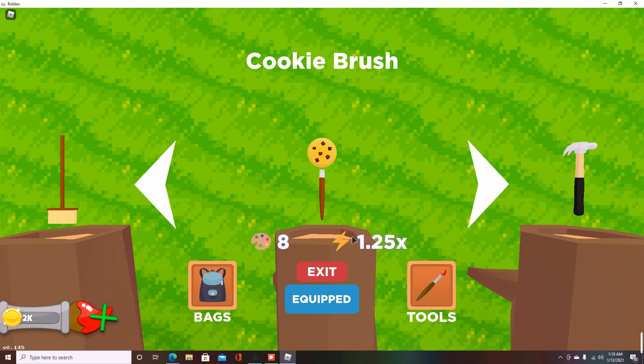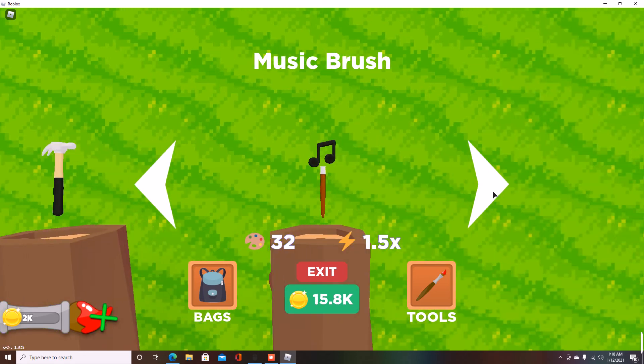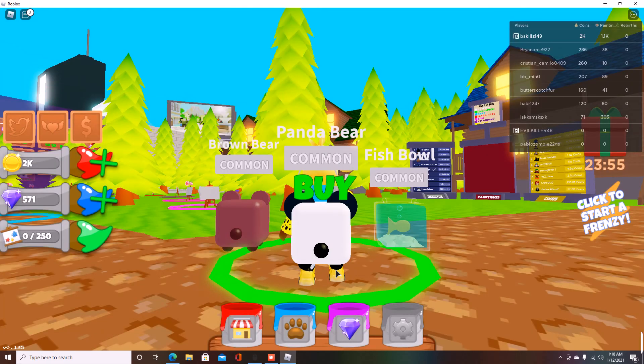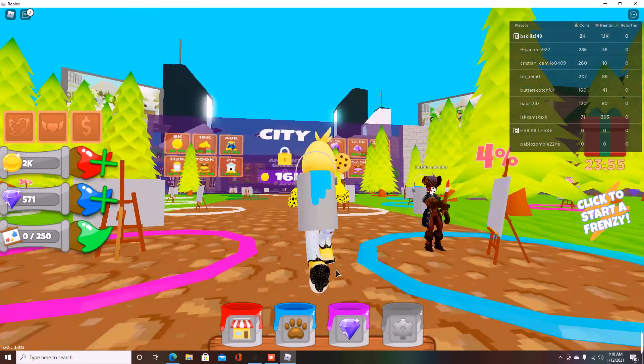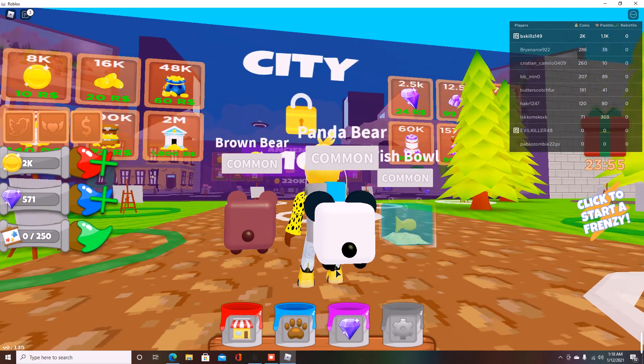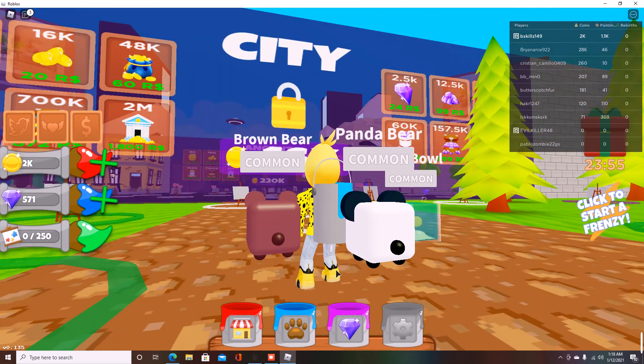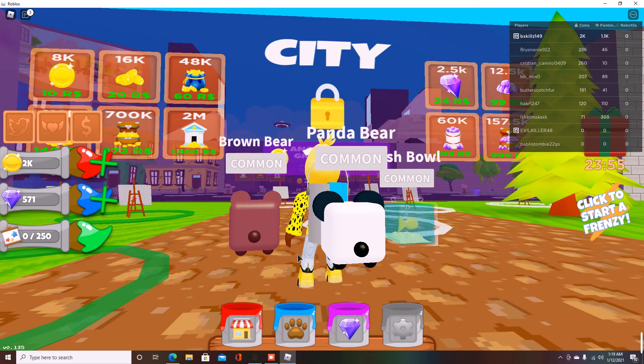I currently have the cookie brush, which is doing very well for me, but if I want to paint something epic, ultra rare, or legendary I'm going to need something a whole lot stronger. Some of these paintbrushes are extremely out of this world — look at this one, it's a hammer; that's not even a paintbrush. Then you have a music note one, which is currently the best one in this area. We can also spend Robux in this game to instantly purchase coins and travel to the next area, or purchase gems to get stronger pets.